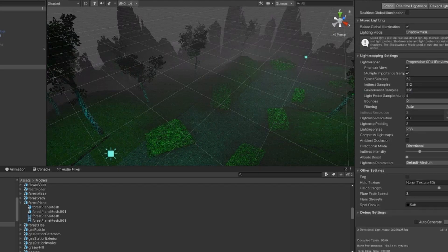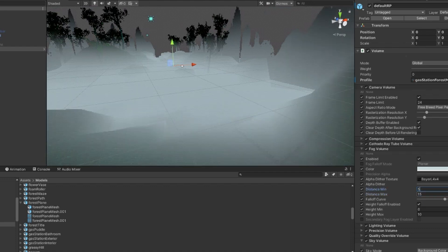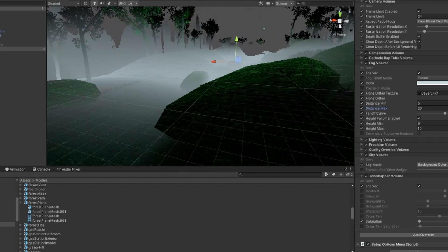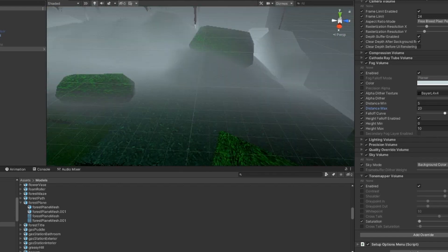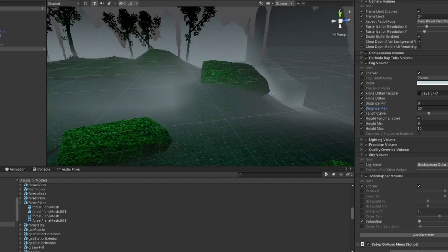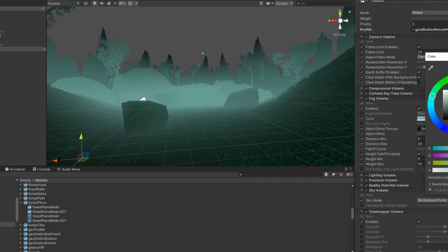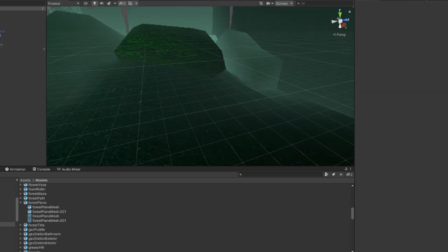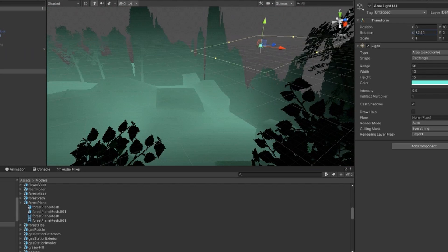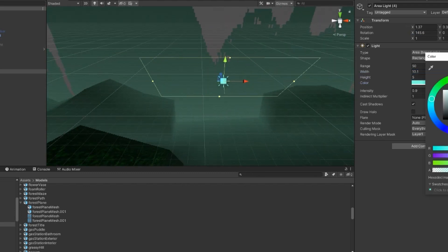Lighting is both my favorite and least favorite part of the artistic process. I have no practical knowledge on proper lighting — I just have a general idea about how a scene should look in my mind. The actual process of lighting a map is very much trial and error, and you can see me here just constantly pressing the generate lights button, moving a light a little to the left, a little to the right, pressing generate, etc. If you're working on a 32-bit style game, I recommend smooth shading, vertex colors, and low-resolution light maps.